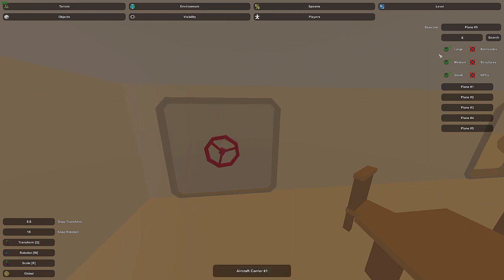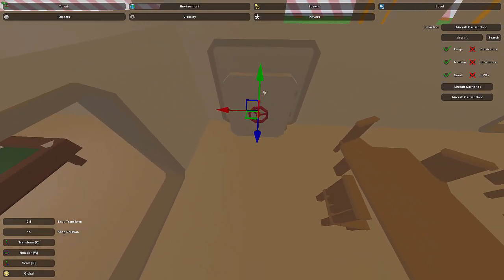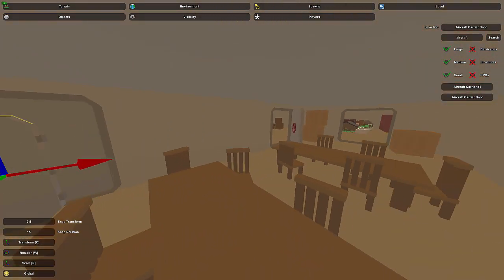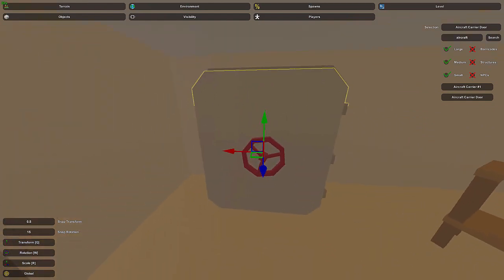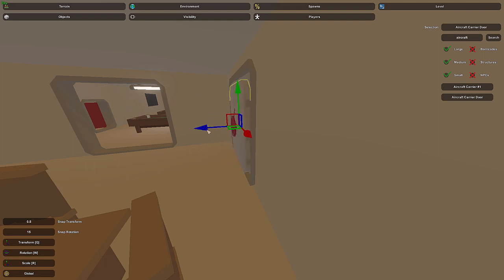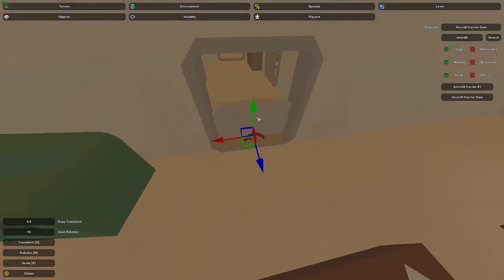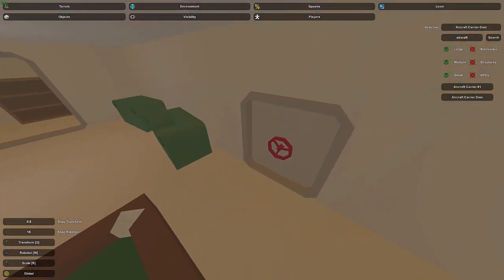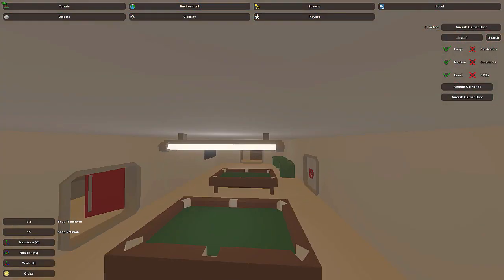Let's talk about the aircraft carrier door. The door itself is actually a little smaller by default — the door center is in the middle which makes it kind of hard to place. I scaled these two doors to fit the larger openings, which took a little while but is worth it. The smaller door does actually fit normal door frames for room-to-room passages. You can also place a door at an angle, like halfway open.